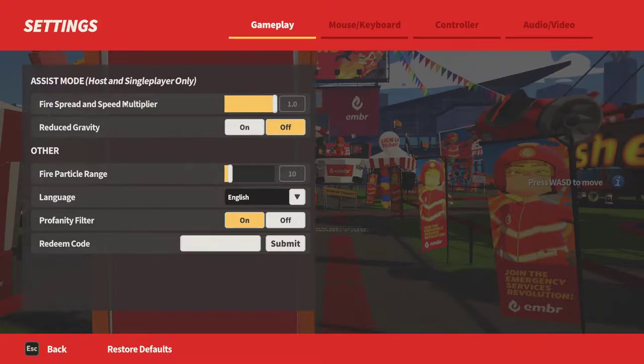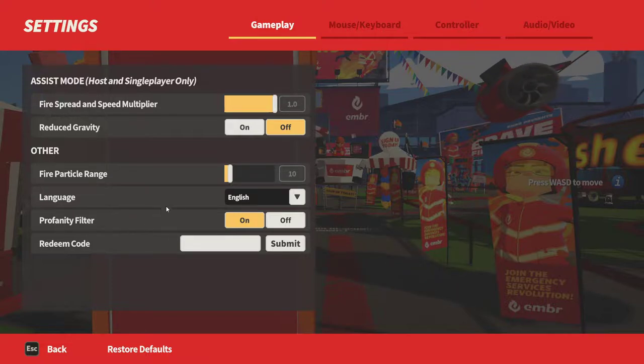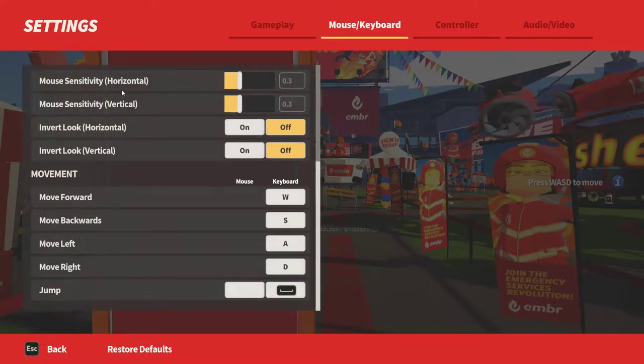So we have different settings — gameplay, fire spread multiplier, reduce gravity. We can have some fire particle range. I'm pretty sure that'll be intense. We won't do that just yet. You can get free codes from stuff too. Might have to follow them on Twitter to see where I can get those codes from.